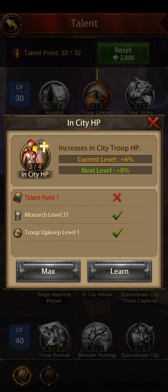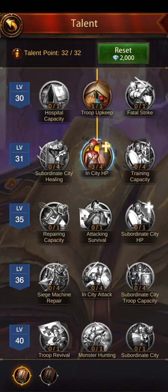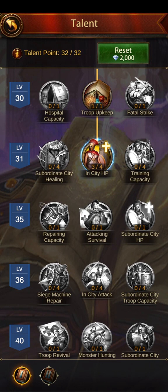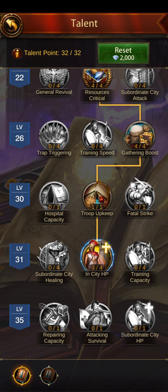If you're early in the game I would choose subordinate city troop survival, because as a small player you're probably ghosting your troops — you're not strong enough to win defense against big players anyway. There's no reason to pick in-city HP if you're hopefully not needing it. You need your subs to have as many troops as possible. But as you get bigger and rely on actual defense, once you can't ghost your troops anymore, you'll want to switch to in-city troop HP. The gathering boost is still way more valuable than training speed and trap triggering.